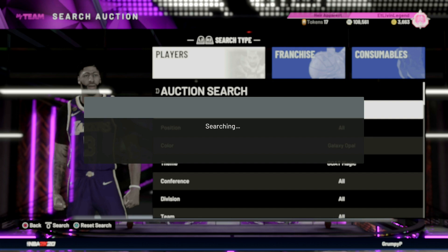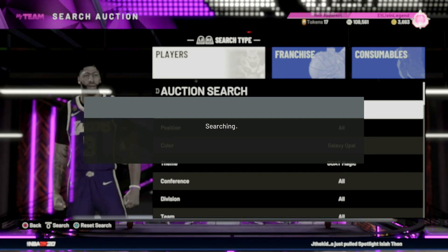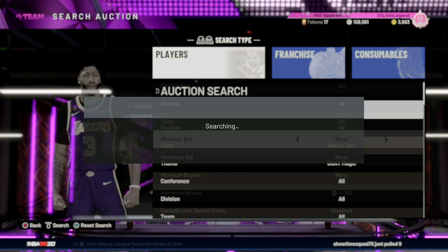Just kept refreshing over and over — you don't have to change the minimum buyout, just keep refreshing. I was in here for maybe two or three minutes and I got that Magic snipe for 39,000 MT. That's about 100k profit right there, and any profit you can make at this point in 2K is definitely a dub. These are two snipe filters I want you guys to spend some time in — I guarantee you'll get something. I was live streaming last night talking about these filters, hopped on this morning and got a snipe at 39,000 MT.